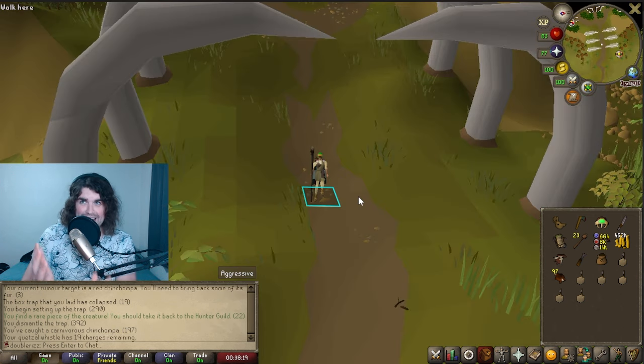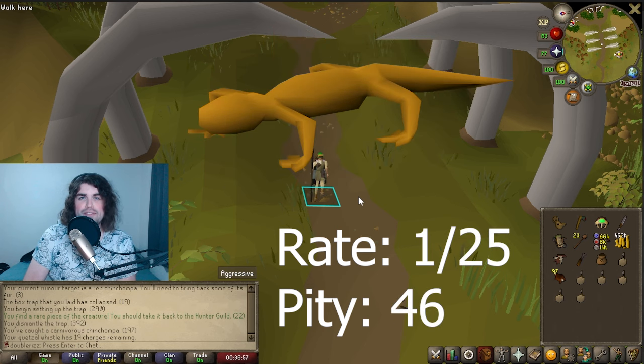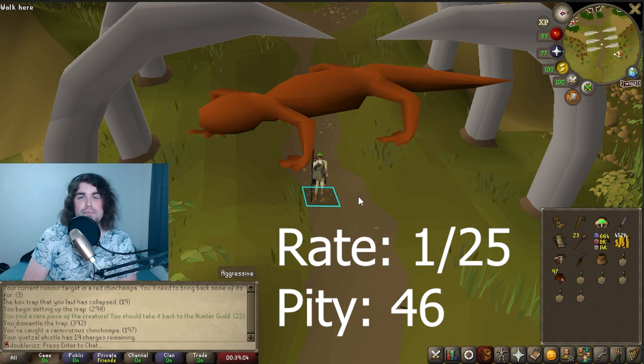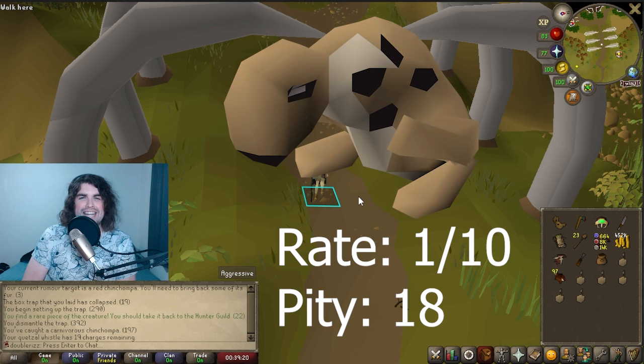As for these pity timers, I haven't been able to go through every single task, but I did test a couple of the more common ones around the expert and master level. As mentioned, red chins have a drop rate of 1 in 50 and their pity timer is 94. Orange salamanders as lizards have a 1 in 25 chance, but the pity timer is 46 — this is also true for red salamanders. Sunlight antelopes are a pitfall trap with a 1 in 15 chance and their pity is 28. And finally, dashing kebits — a very popular falconry task — have a 1 in 10 chance and their pity is 18.